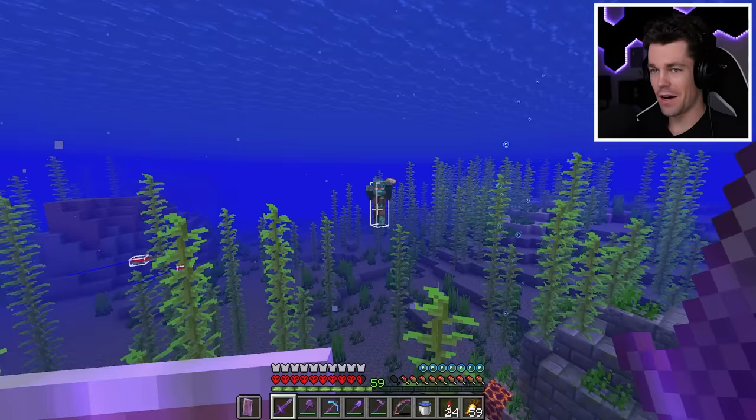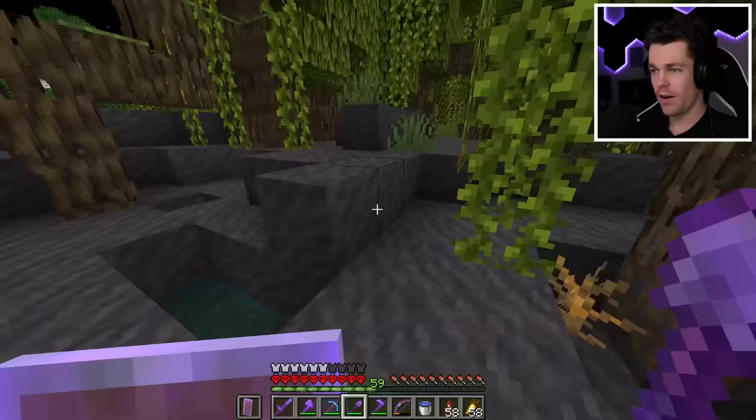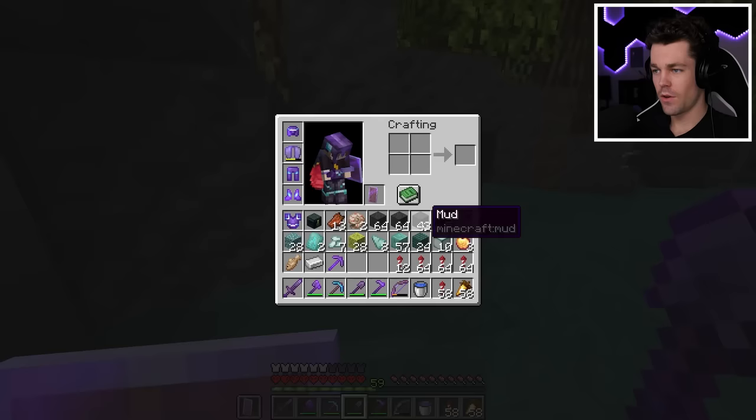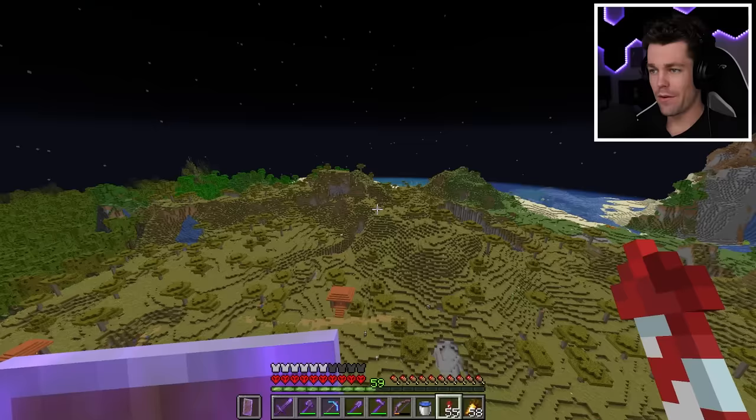Next I needed all the different mud block variations — for that I had to find a mangrove swamp. I found myself in a normal swamp at first, but spotted some mangrove swamp nearby. I gathered three stacks of mud, which should be enough. Then next on the list: every block from the deep dark, which I knew was below my house.